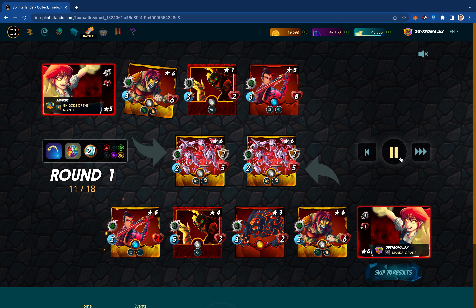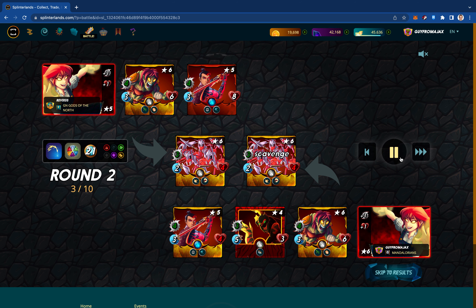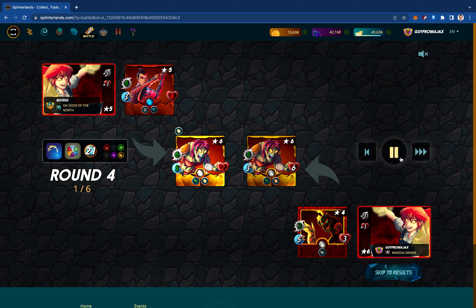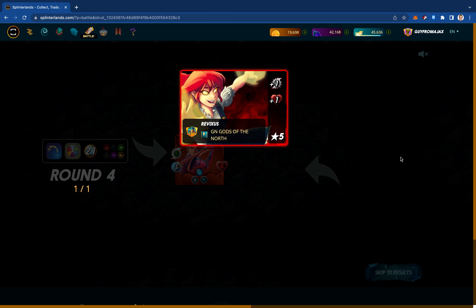I got the first move, which should be advantageous. Getting that first move lets me take out his Serpentine Spy, which is pretty big. But I keep missing on his Striker in the Anchor position, which is an issue. Those misses on his Striker are what got me. 0 and 2.